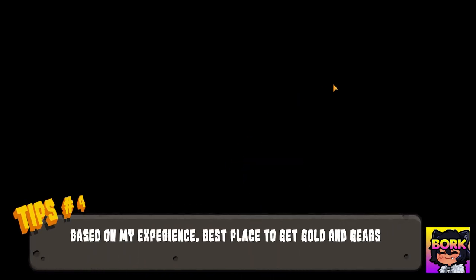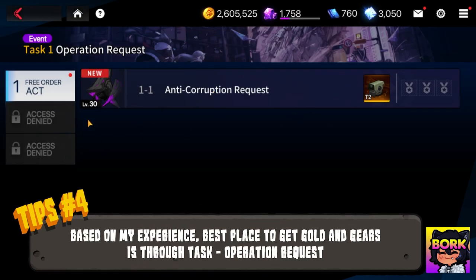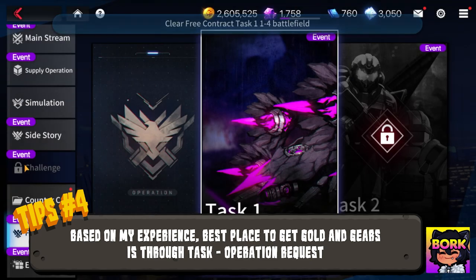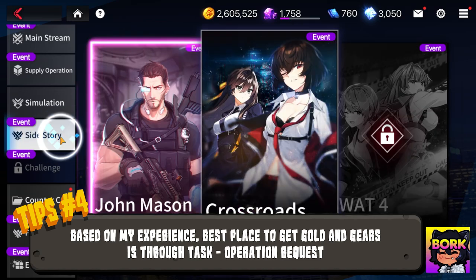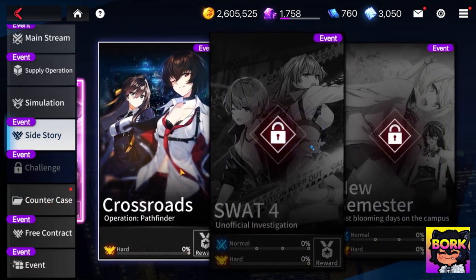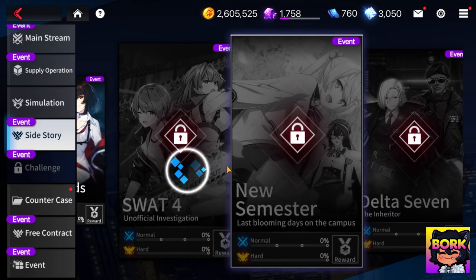The best areas to get gold and decent gear, from what I remember, are within the task operations. Feel free to correct me in the comments if anything has changed — I know a lot of Counterside players are very knowledgeable.